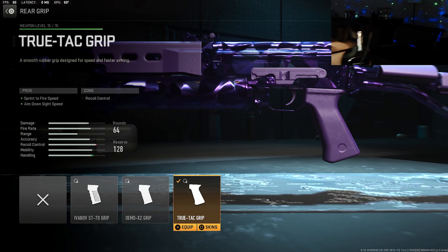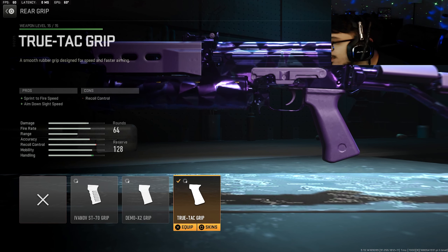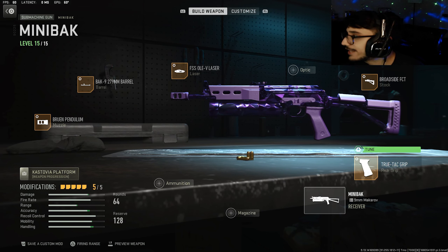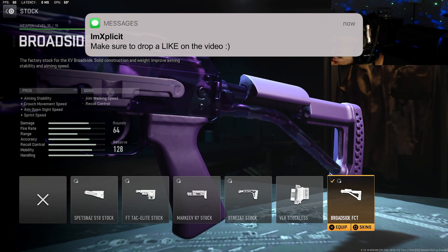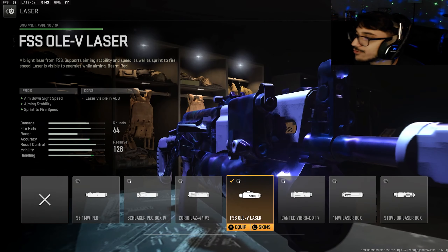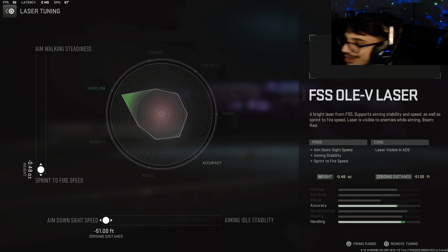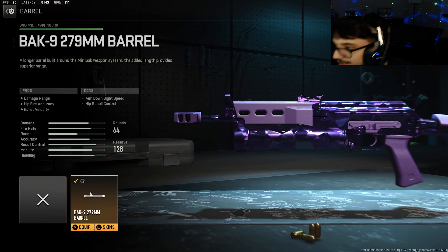So this is what we're rocking on my Mini Back in both gameplays today. For the rear grip we got the True Tack Grip for handling and mobility — here's the tune on that. For the stock I have the Broadside FCT Stock — here's the tune on that. For the laser I have the FSS OLE laser — and that's the tune on the laser.